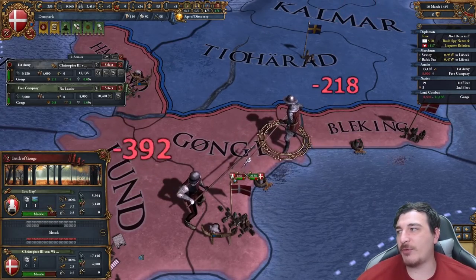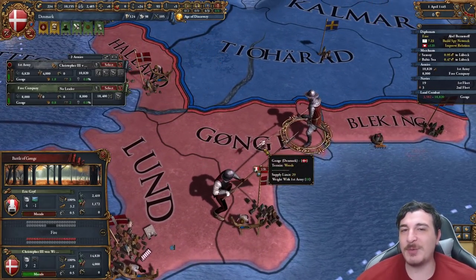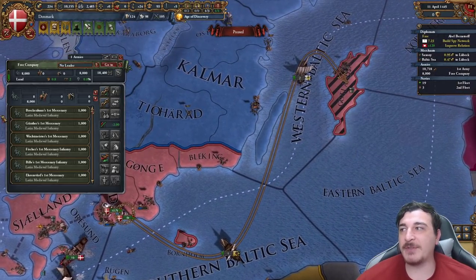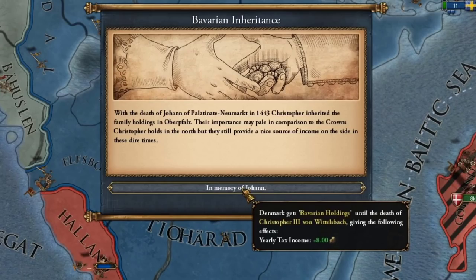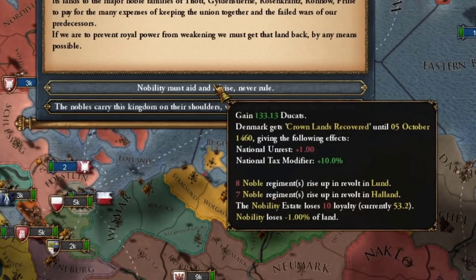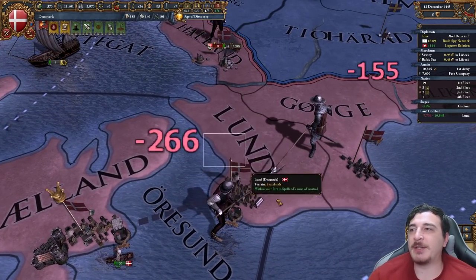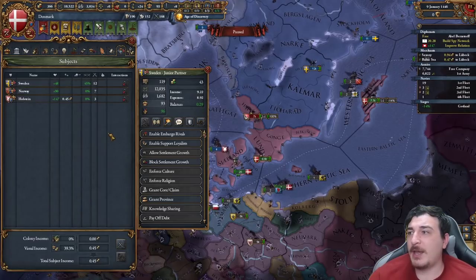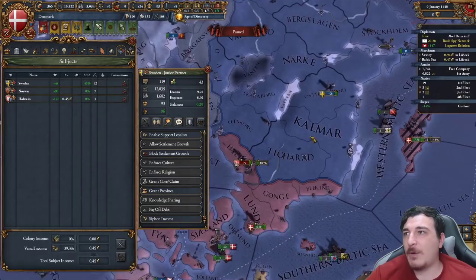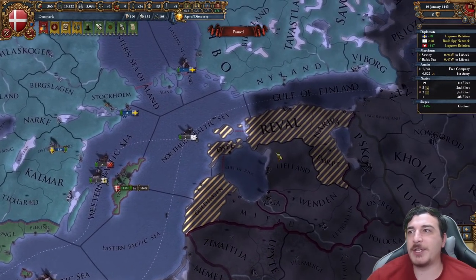Because we had our troops waiting for the separatists to come over to this province, we got the defender advantage and minus one terrain, so it should be a fairly easy fight — especially since we have considerably more troops than they do. Now we can just completely wipe them out. We're going to use our mercenary company to siege down Gotland. The Bavarian inheritance happened, giving us plus eight yearly tax income. We also get a few other flavor events such as the state of Denmark that gives minus one crownlands and 133 ducats, but you'll have to fight some rebels — so position your troops in these provinces before you click the button. We also got the Baltic fleet, so now we have all of the claims on the Livonian lands.